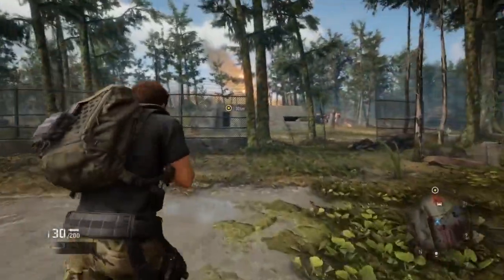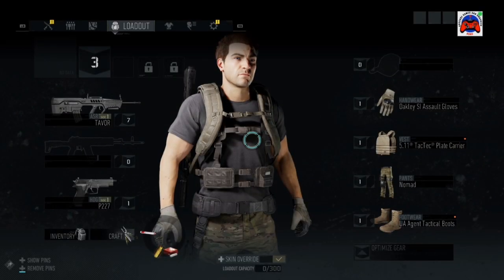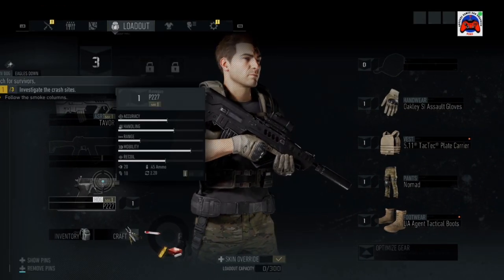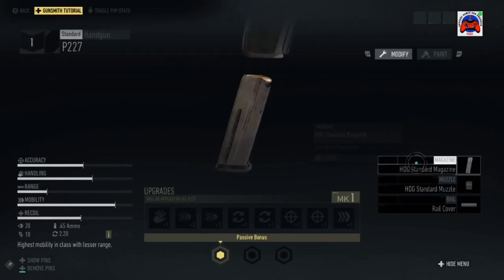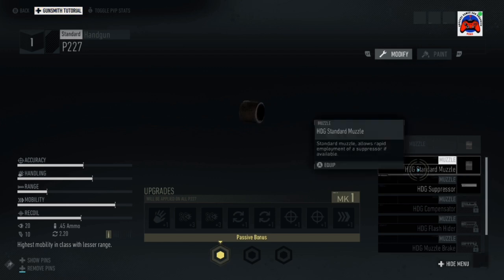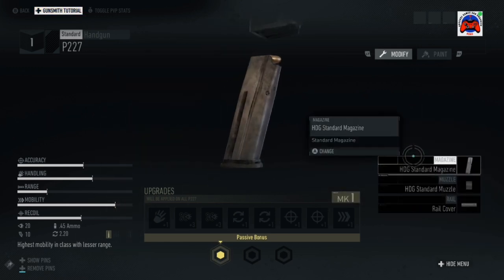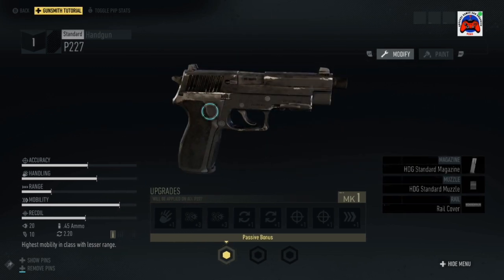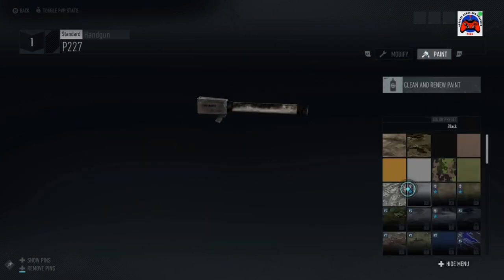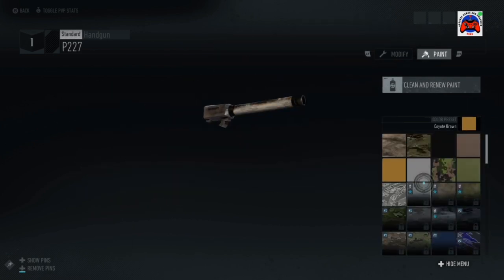What's cool about this game is how much customization you have. If I go into the menu with the guns — for example, if I wanted to edit this handgun — I can edit pretty much everything about it. I can give it a different muzzle, a rail cover, change the magazine, upgrade it, and modify its paint job. The amount of customization options you have with this is really cool.